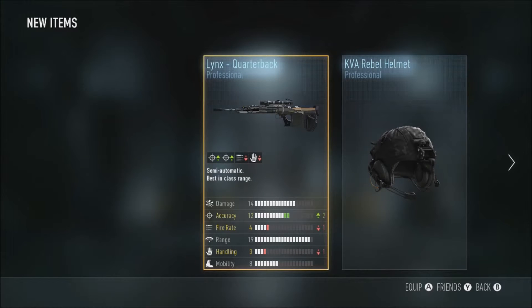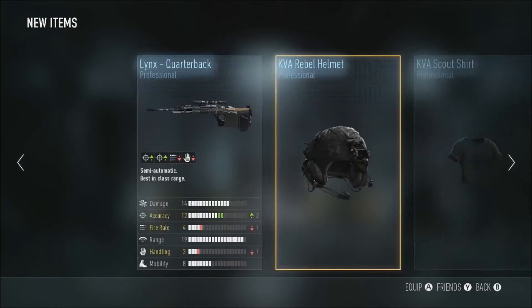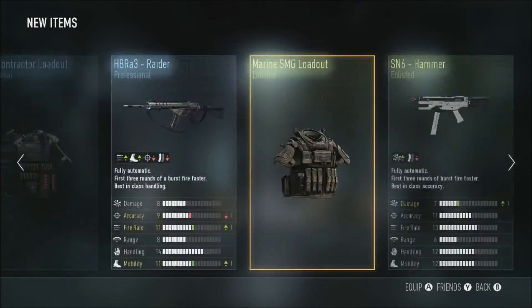We got the Links Quarterback — damage is the same, increases accuracy by two, loses one fire rate, and loses one handling. I'm just not a big Links fan. Other than that we have the KVA Scout shirt and the KVA Rebel helmet. I didn't get any elites besides the XO.